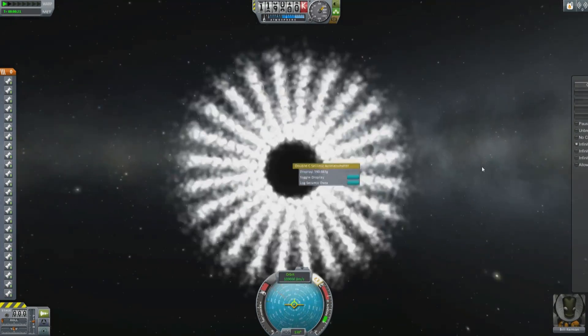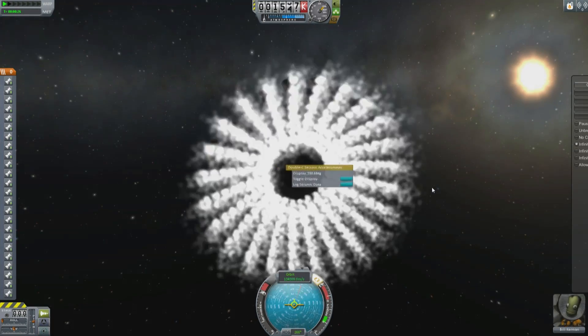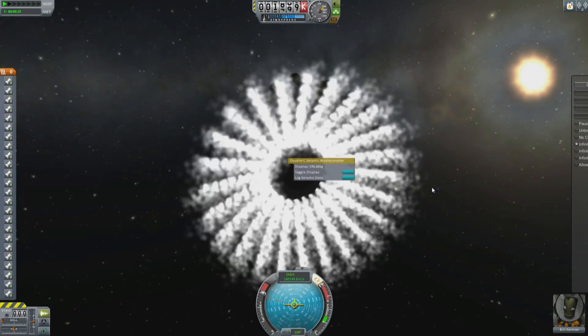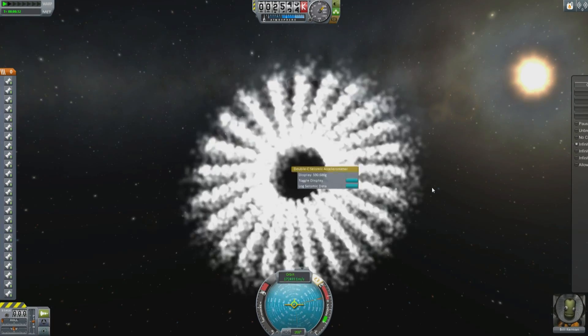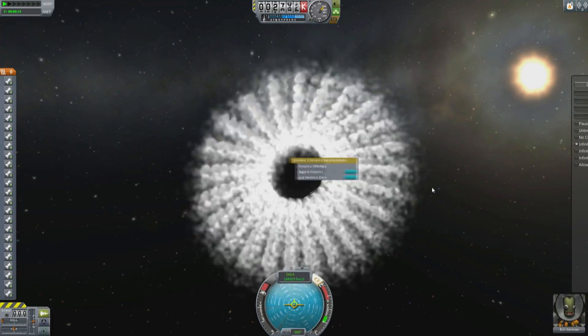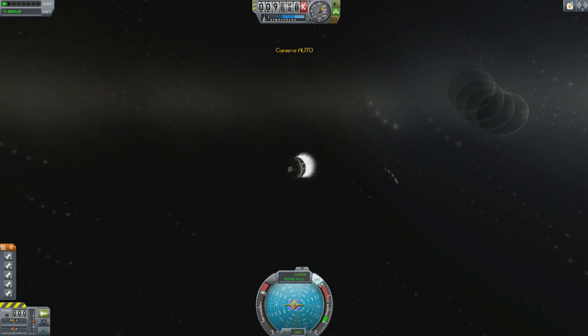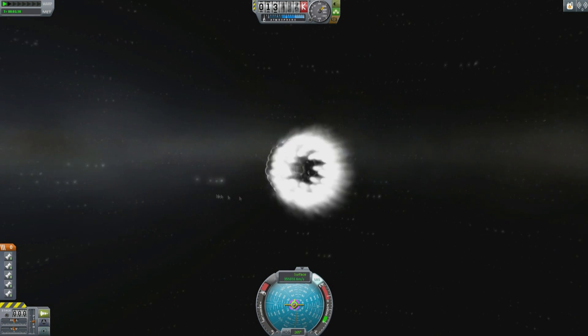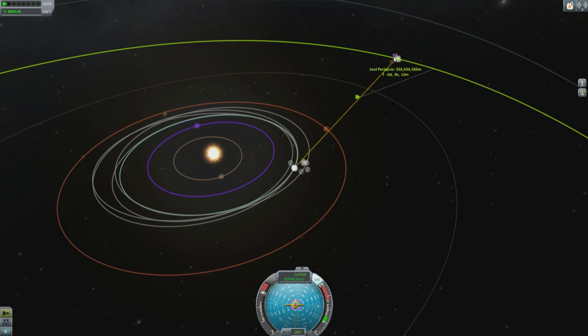Look at it go — spinning around like something crazy. That thing could actually get to the speed of light in a reasonable amount of time, if you could keep it going straight. So I decided to make a space probe — one-tenth of the mass, therefore one-tenth of the engines, and one-tenth of the chance of getting them slightly misaligned and having a space probe that spins itself apart.